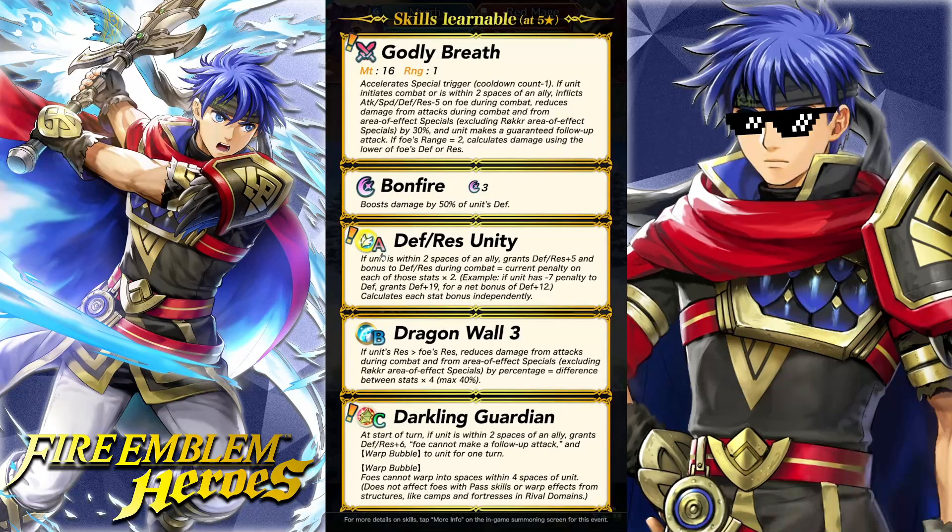She has Bonfire and Defense/Res Unity — this split Defense Unity skill has finally been added. Not sure if it'll be one of her better A skill options. Being a flyer, she misses out on select A skills you may want to give her. She doesn't have Distant Counter, which is interesting — for a flying type unit you probably want Distant Counter. Maybe Fa's Distant Counter with Res+5 is the way to go. We also got Dragon Wall and Darkling Guardian.